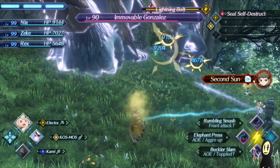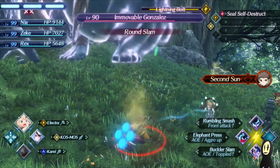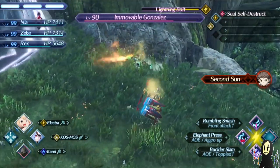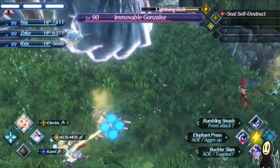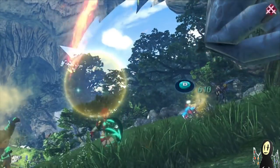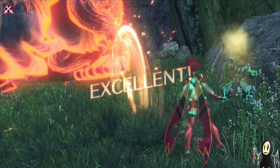Now the aggro's back on me. One of the annoying things too is that this guy has the Stench. One way to sort of get rid of the annoying Stench ability is to make a Water Orb, but unfortunately we don't have that right now.